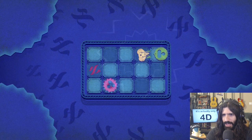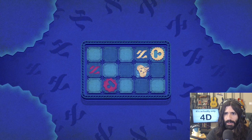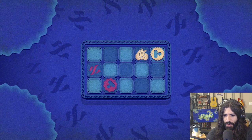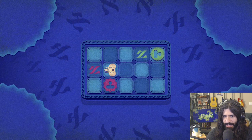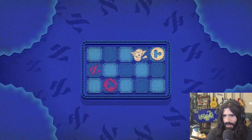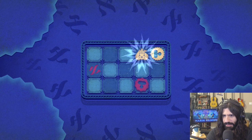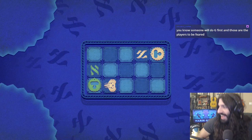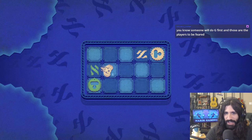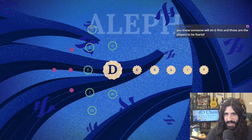This guy faces me. The orientation of this guy changed when I stepped on this Aleph. So if I move this underneath and step on it, the orientation will change again. We're learning things. We can reorient the diacritic marks.